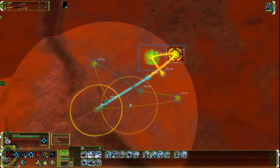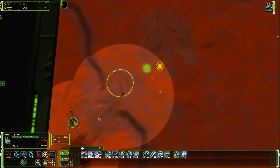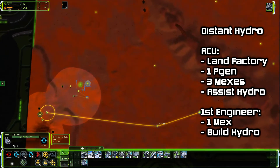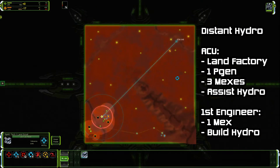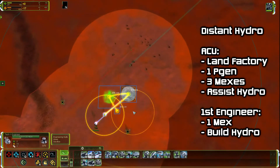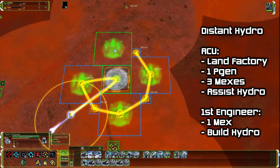When the hydrocarbon deposit is far away, the standard Hydro Rush is going to power stall. You can fix this by building land, one pigeon and three mixes with your ACU, and your first engineer builds one mech on the way to the hydrocarbon deposit before it starts the hydro and gets assisted by the ACU.